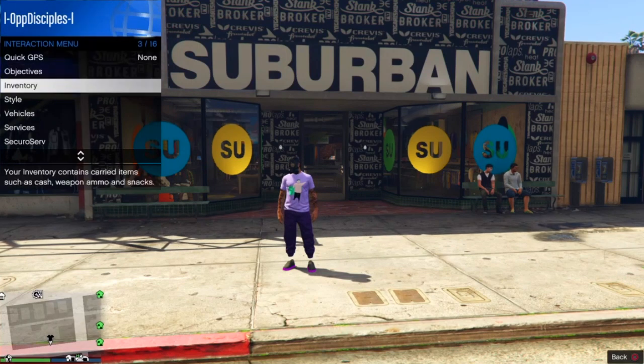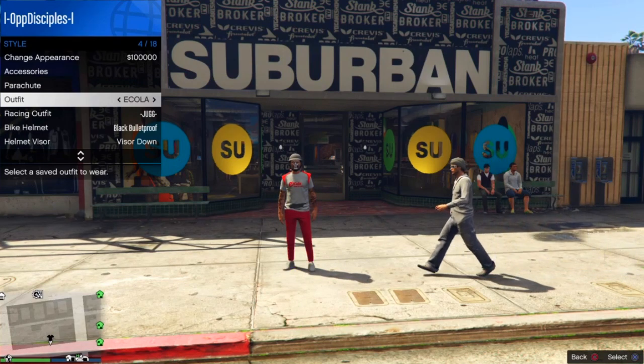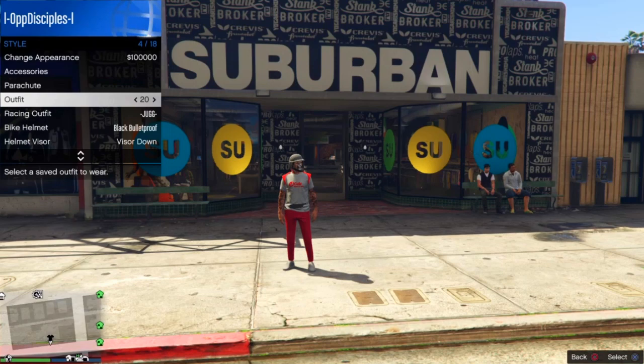Basically what you want to do is open your menu, go to Style, and select one of your other outfits. Then go to Outfit 20 and spam X or A on it. You will notice it will not let you put on the outfit — look at that, it will not let me put on the outfit in Slot 20. That means it's working for you.